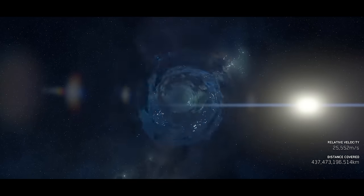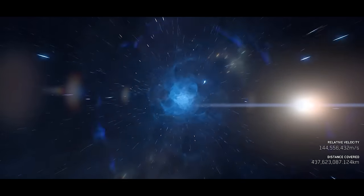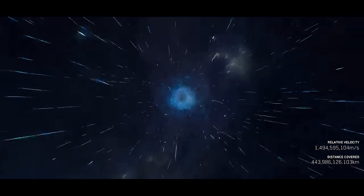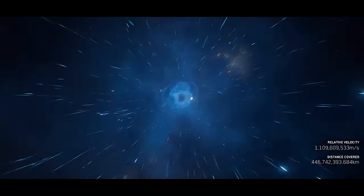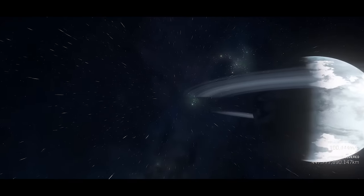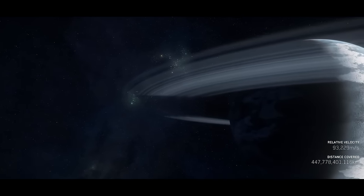We can talk about Evocati builds now. There's some testing on the preview build happening over the weekend. I jumped on, spawned at Crusader, and then on the star map I selected the Stanton-Pyro jump point and quantum travelled to that. You come out near the station, which is pretty close to the actual jump point itself.